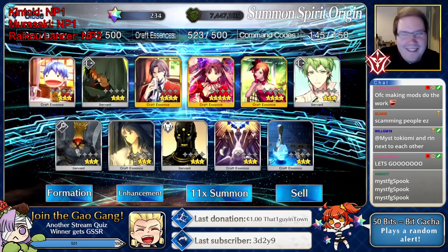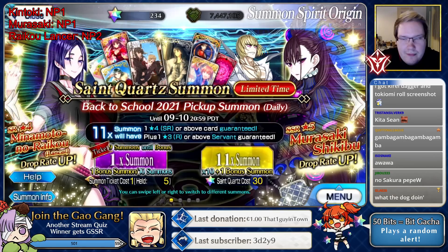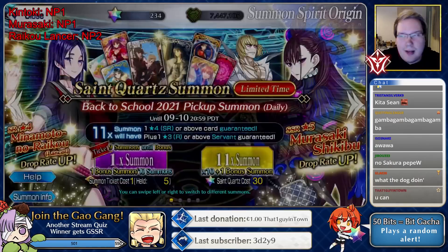Doing a normal multi and then maybe Kidashan after. Oh it's right - Tokyomi and Rin next to each other, that's pretty cute. Got five tickets - very convenient - let's do a Kidashan.